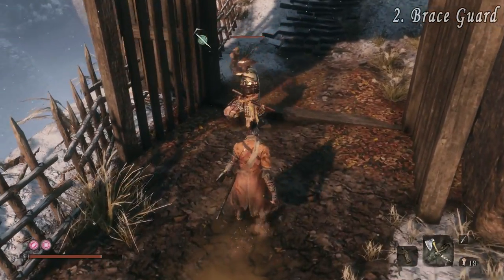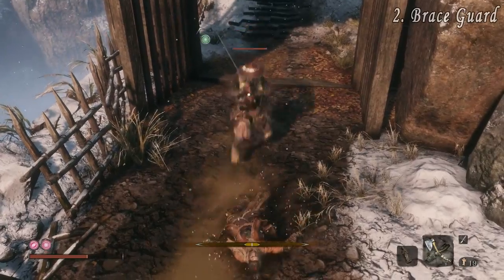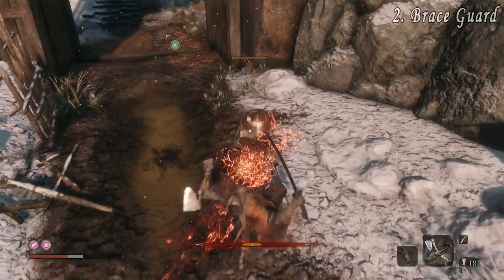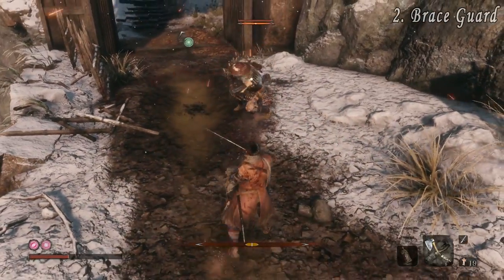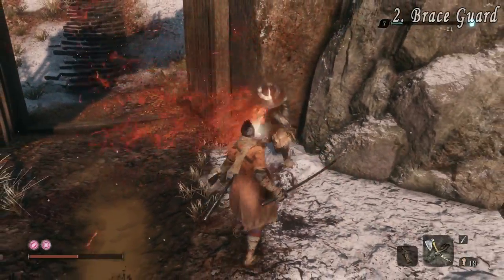At number two we have the Brace Guard. Certain attacks from enemies will cause you to stumble, making you lose your balance and fall to the ground, leaving you vulnerable to more attacks. The Brace Guard however stops this. Press the block button as you stumble back before you fall, and you will stay on your feet and enter a guard — a good tactic to recover from an advancing enemy.